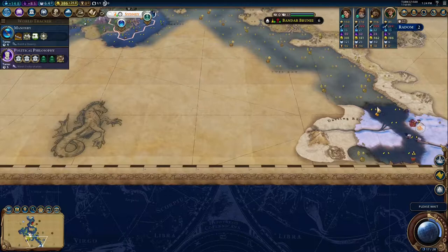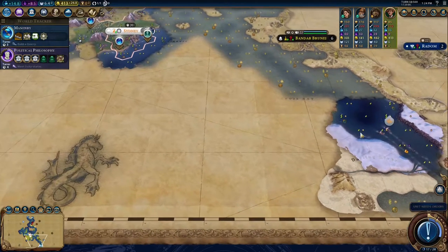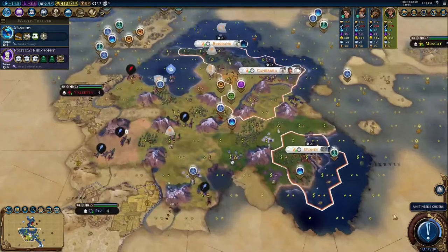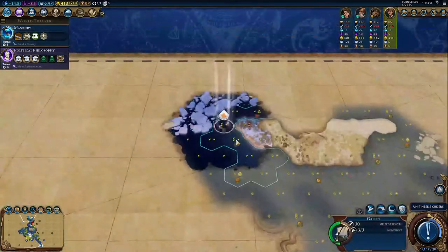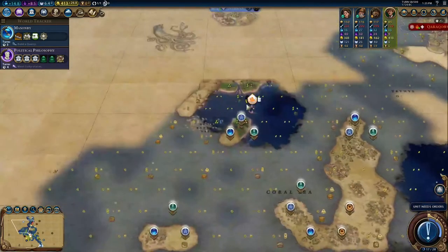I am thinking of this land as potentially mine as well, if there are any islands over here that are not just snow. Because snow is... I was about to say hot garbage, but I guess it's cold garbage.